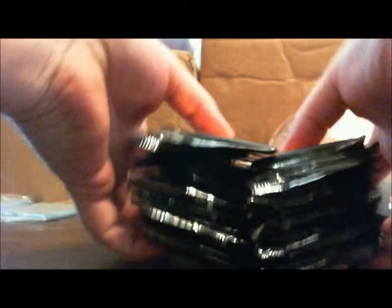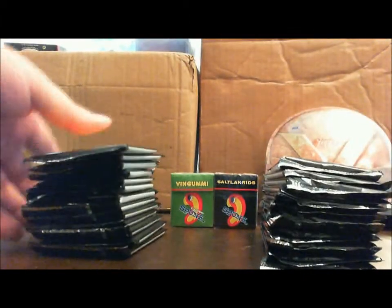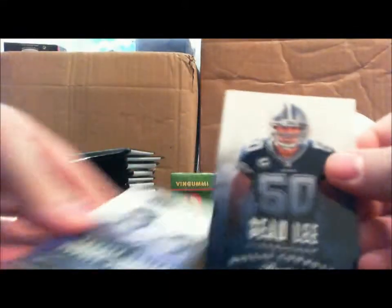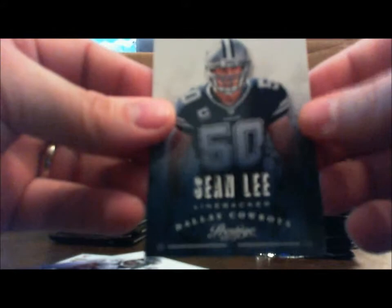This box could take a while — it's a ton of cards. Alright, here we go. Good luck, everybody. Pack number one. Right on the top, a Sean Lee base card. I'll show one base card. Sean Lee. Typical Prestige — kind of a plain card there.